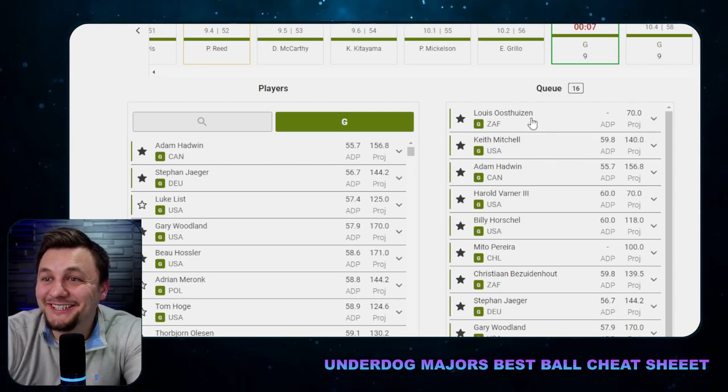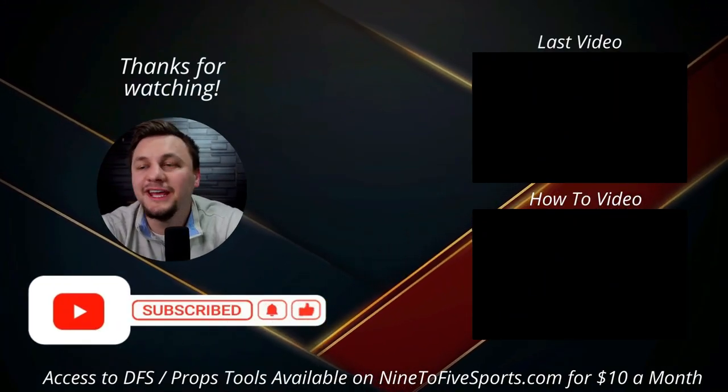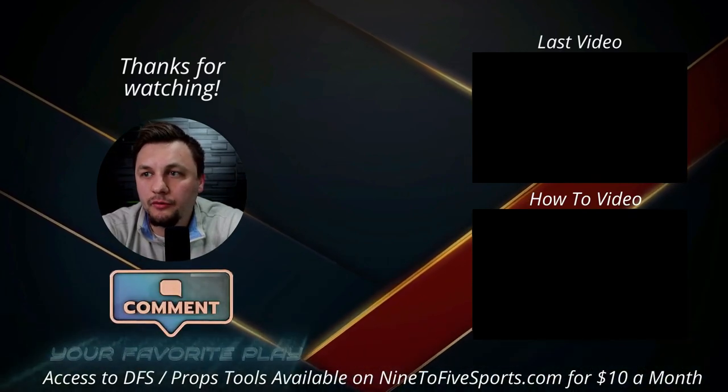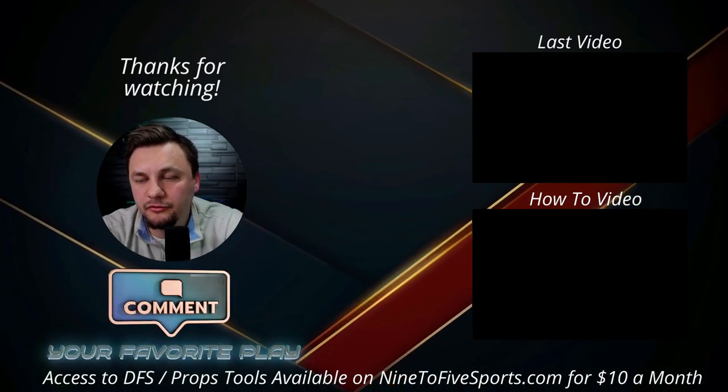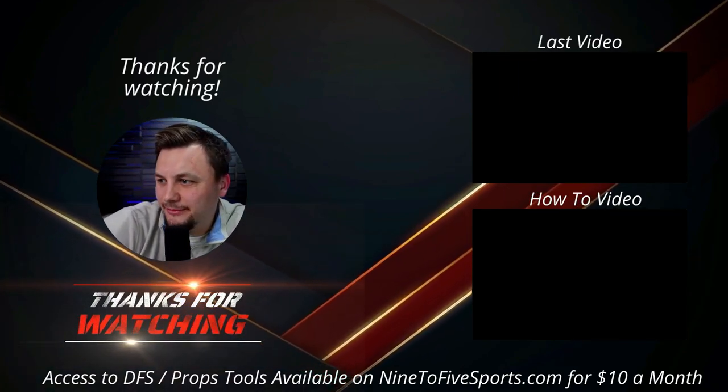That's going to be all for today. If you're interested in using this tool, it's available for Nine-to-Five members and is included in your membership. Just go to the golf tab, click on Underdog Best Ball Draft, and you'll find it there. It's ten dollars a month. Thanks for watching, and as always, let's keep cashing.